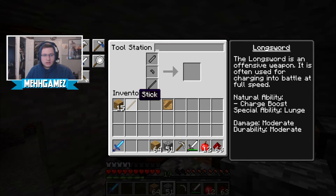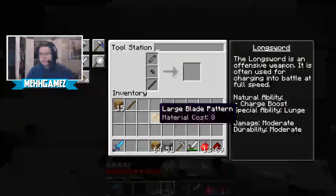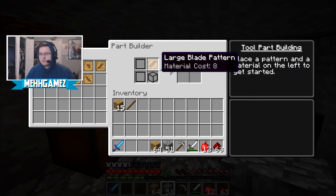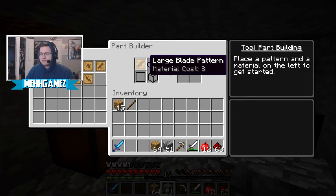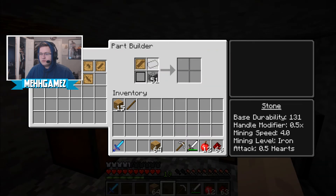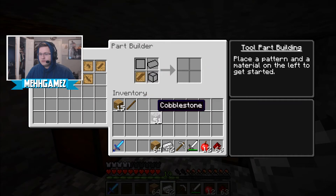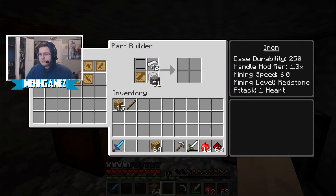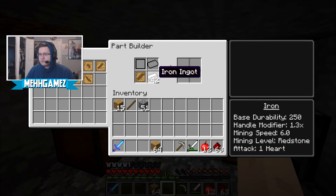Select the parts of the tools you need to create, which can be referenced in the tool station. Place a pattern and material — for example, stone — in the newly combined parts of the tools needed to create. It's probably something like this with some stone. Maybe ingots — I don't know what I'm doing. Stone made something! What if I do it with ingots? Large sword — so do I have to use iron blocks?